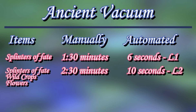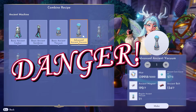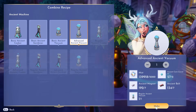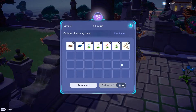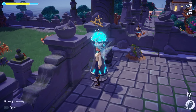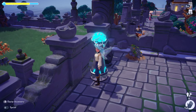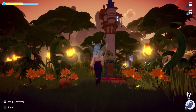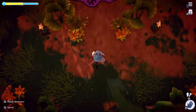Vacuum level 2 also gathers wild crops and flowers, and all this takes only 10 seconds. But watch out for the dangerous level 3, especially if you like decorating your valley, because level 3 can also grab activity items — aka dropped items — like food, crops, and even flowers. So it could destroy your carefully placed decorations if you don't pick the items carefully.